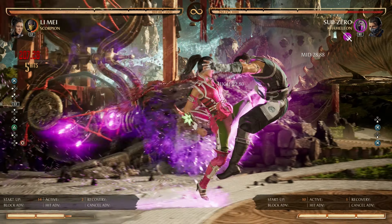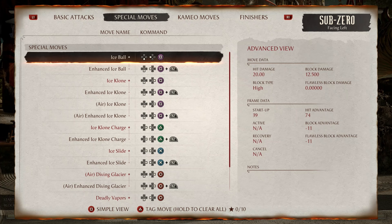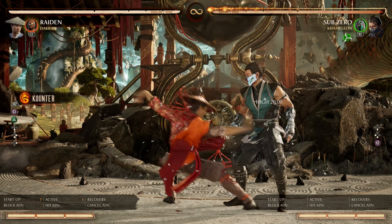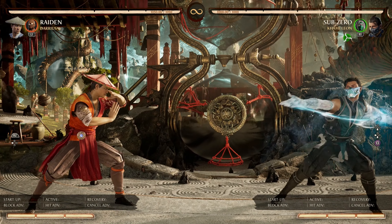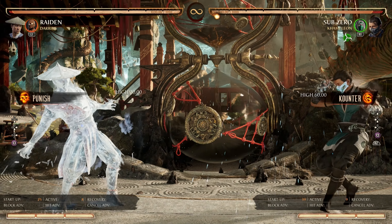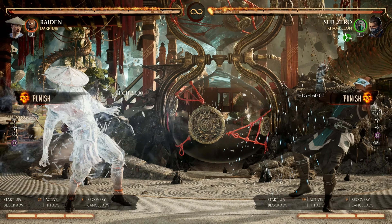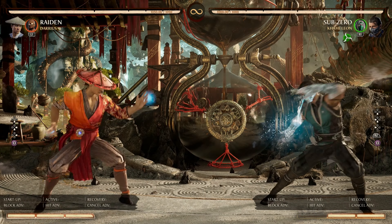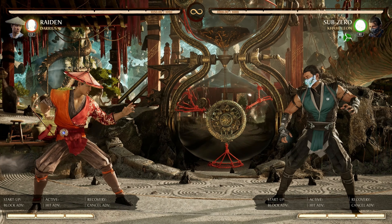Let's move on to his specials. First, we have Ice Ball at negative 11 frames, punishable up close. The move has a ridiculous startup so it's also interruptible, and punishable at farther distances once you catch him in the animation. Be careful when trading projectiles as this is not a favorable trade. The same rules apply to the enhanced version — the projectile trade is even more unfavorable as it now breaks all projectiles.